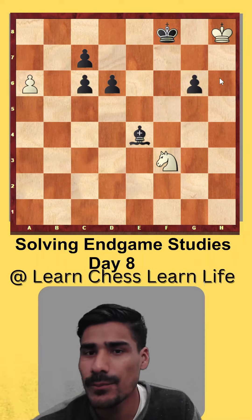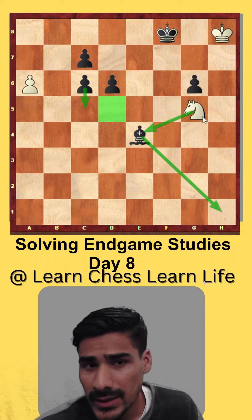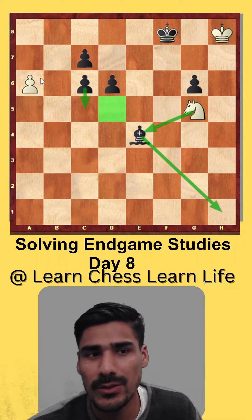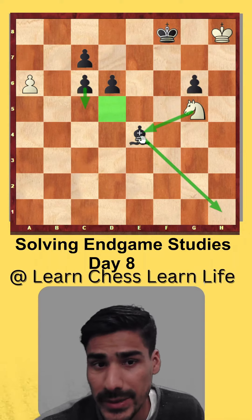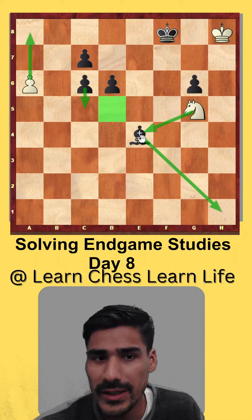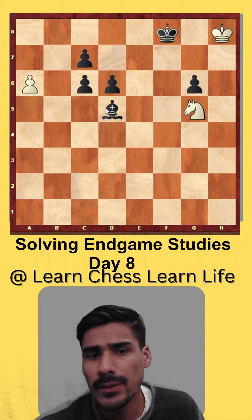After taking the pawn, it's very important to play knight g5, attacking the bishop. He has no time to push his pawn. He must save the bishop, because if the bishop is exchanged, the pawn will simply be promoted to a queen.